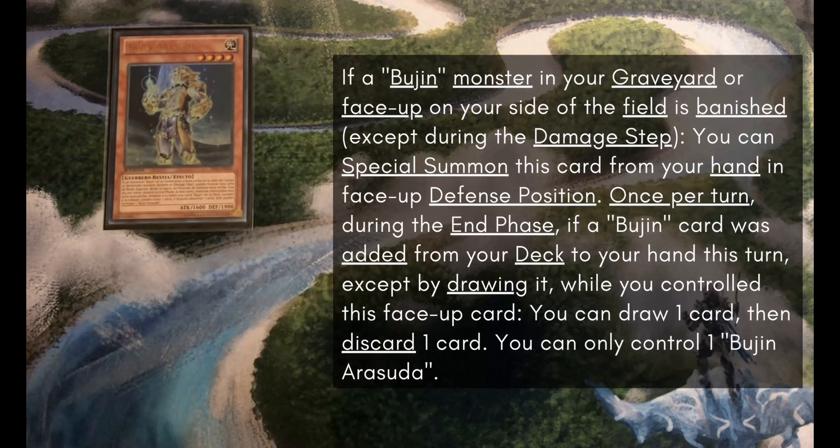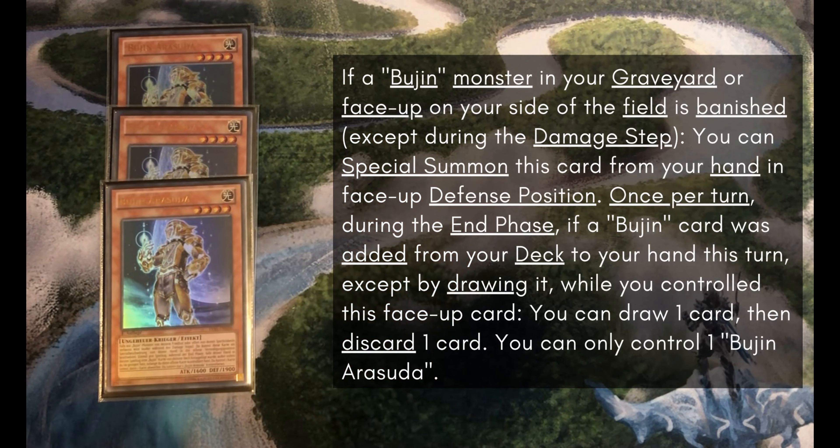For our last 3-of monster we have Triple Bujin Arasuda. This is one of your better extenders. The only reason I rank this above Harume is because it can still normal summon, and it can be triggered by a lot of different things in the deck. Mahitatsu's banish-to-send effect can trigger this, and Harume's banish-to-Special-Summon effect can trigger this. It's just a great 3 of.